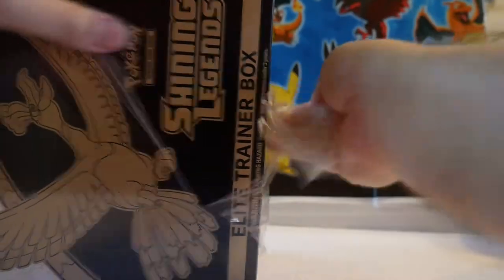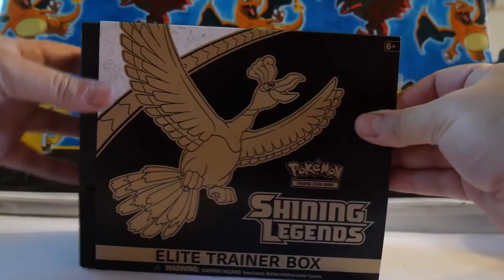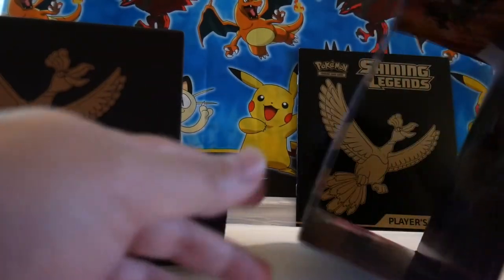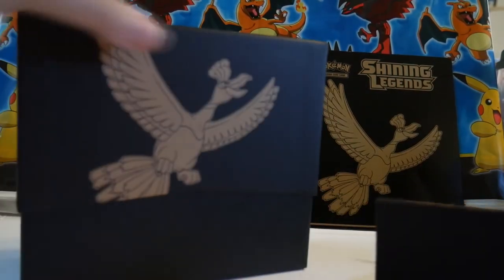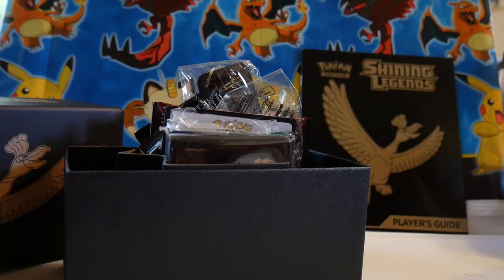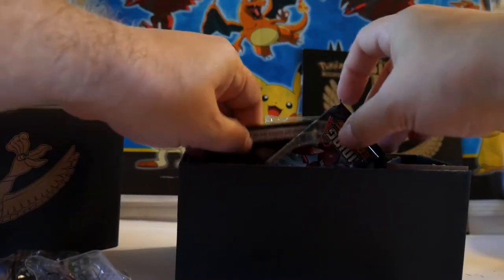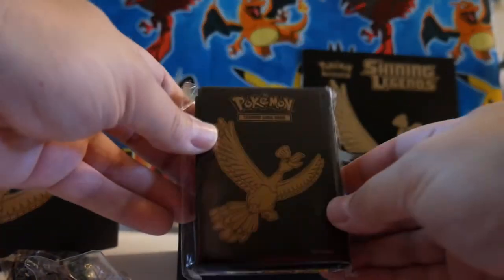I love the art on there with Ho-Oh. Super cool. The player's guide is stuck inside the little slip cover there. So I'm sure you've seen this stuff before — you've got your counters, dice, things like that. Some dividers, code card. There's some energy, protectors. Those look neat.